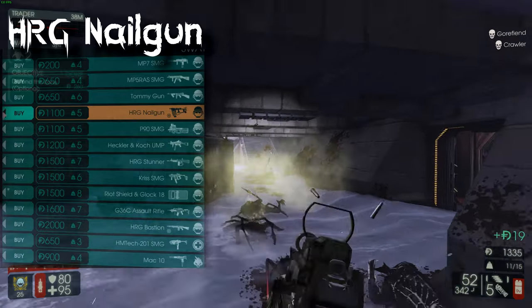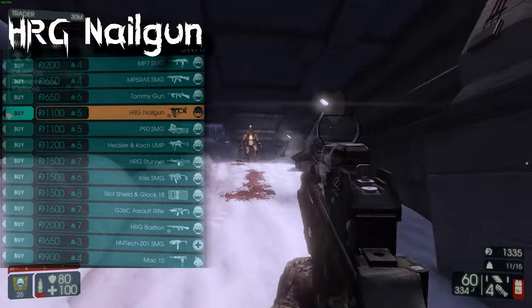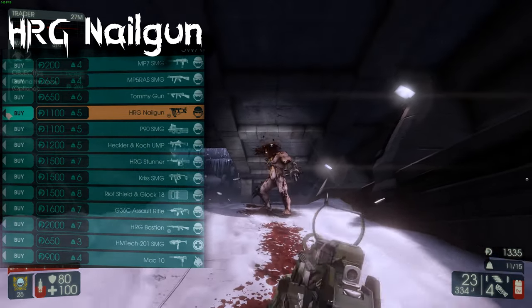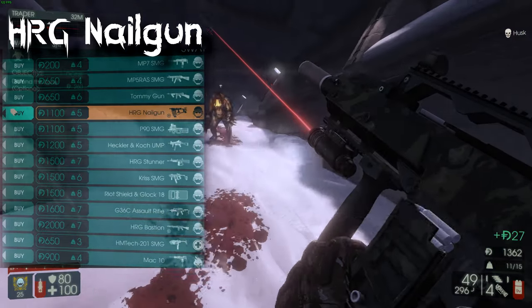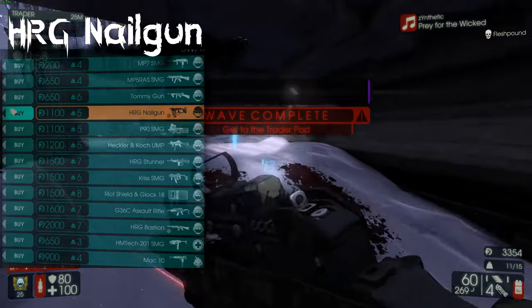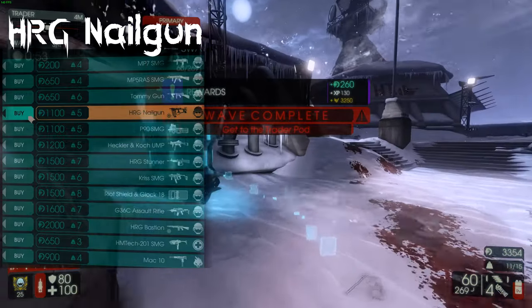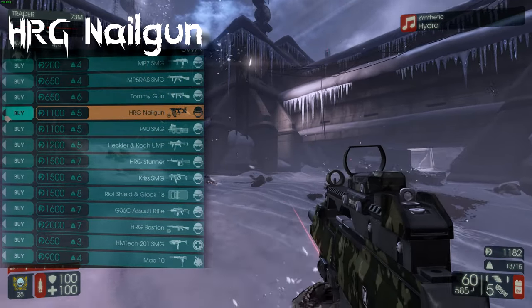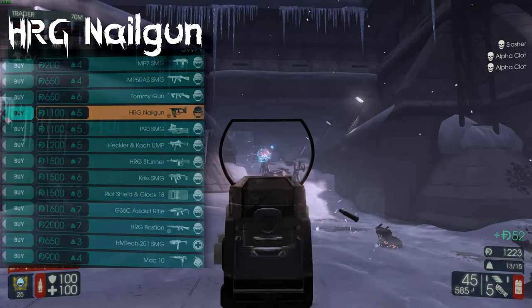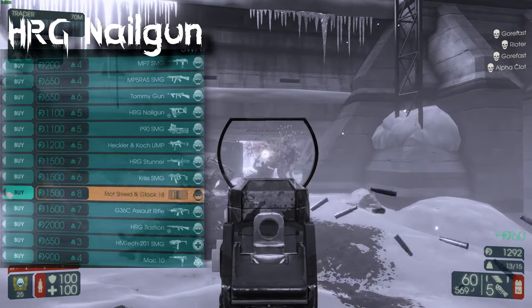The HRG Nail Gun is going to be the main big Zed support on this class. SWAT isn't really a big Zed killer, but he can support with Flesh Pounds — especially Quarter Pounds and the occasional Flesh Pound — especially if you use your flash bangs to stun them. I like to upgrade the Nail Gun once or twice for that extra damage, which helps against Flesh Pounds. I usually use a different gun for smaller Zeds.